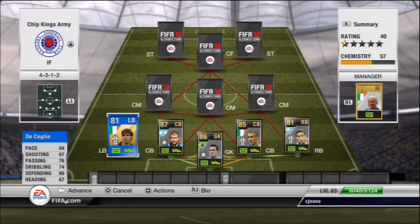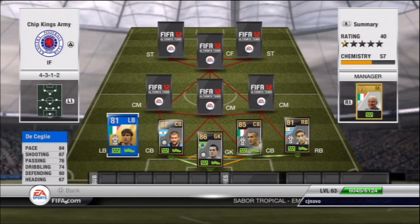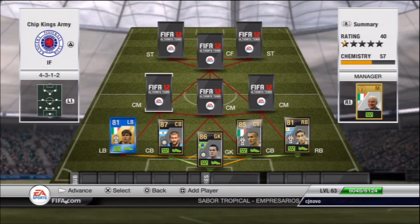No idea how to say this name, so I'm just going to call him Big DC. He's got 84 pace and 80 defending. He's a Juventus Team of the Year player at left back. Decent player, going for 33,000 — not bad on that.